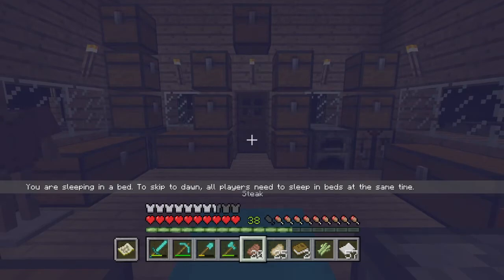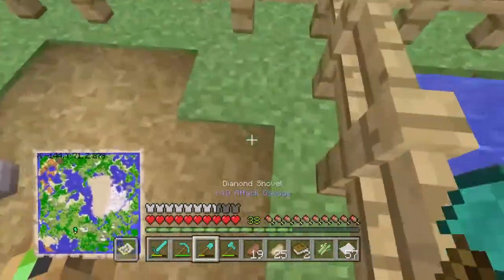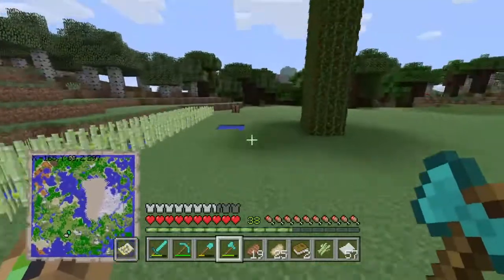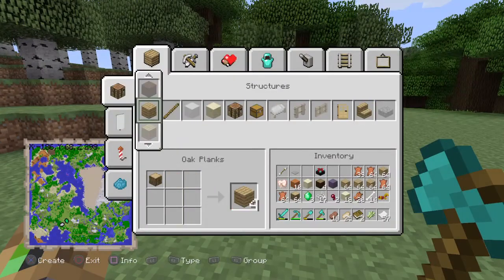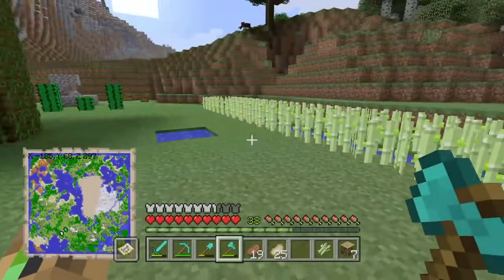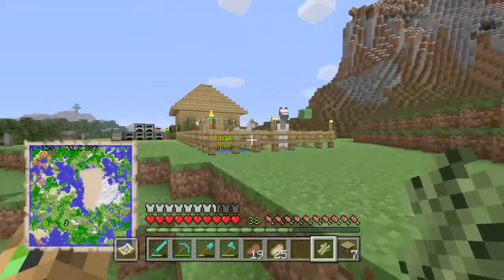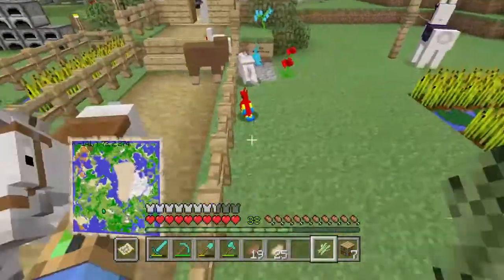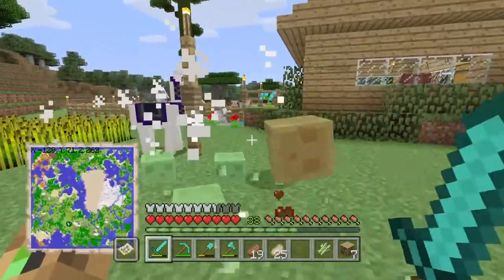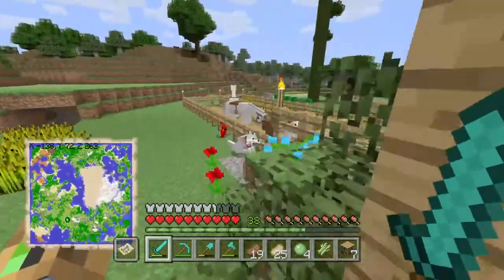We're heading out and this needs to be a grass path. Let's find the crafting table — good memory. We need to make a whole bunch of books. We made seven, but that's a terrible amount. We need three sugar cane for three paper, and that makes one book. Let's kill these slimes — leave the baby ones alive for now. I don't think I have enough sugar cane.